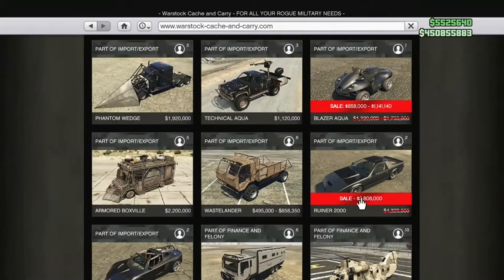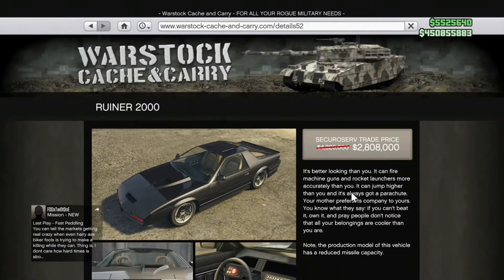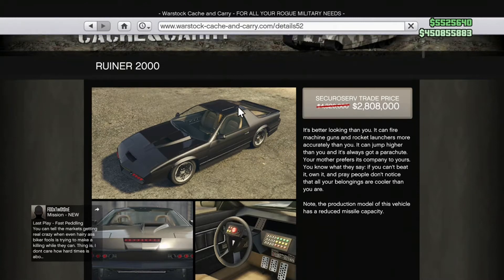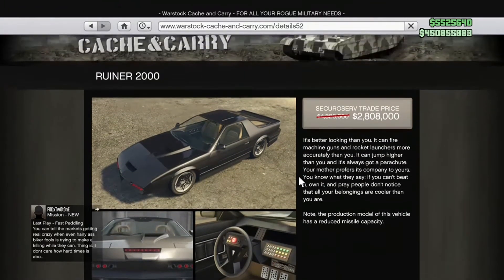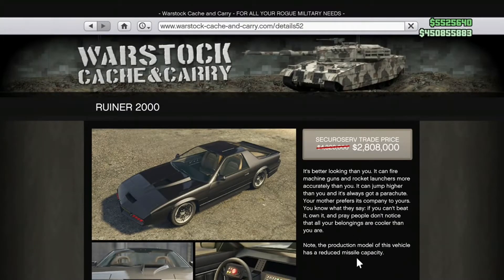Nothing special on the Blazer Aqua. The Ruiner 2000 is a pretty nice weaponized car — you can also get a trade price from a CEO mission. We did a video on the Ruiner 2000 a while back, so if you're thinking about buying it, go watch that. It will answer any questions and let you know if you should get it or not.